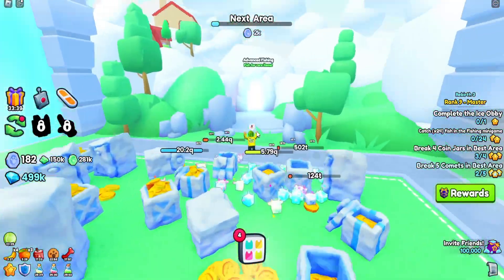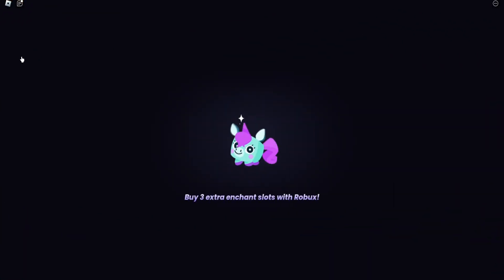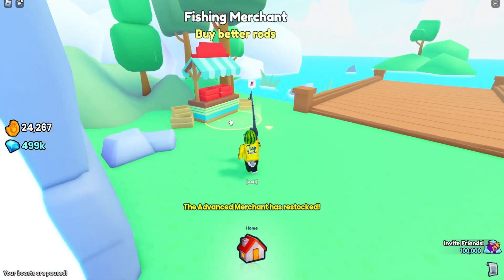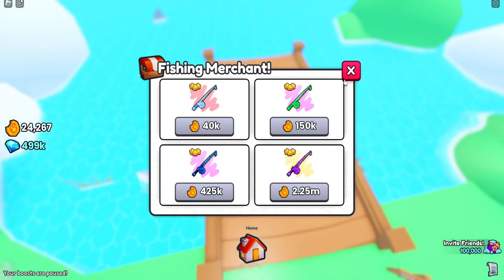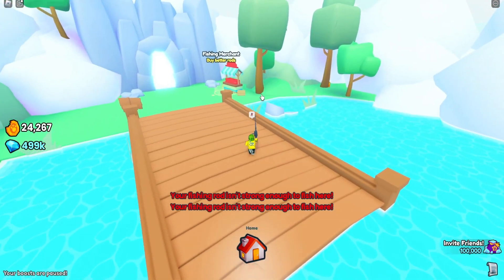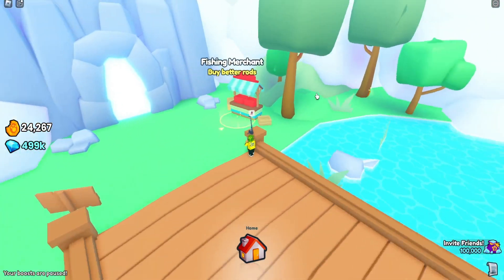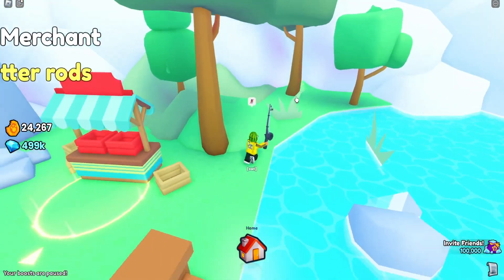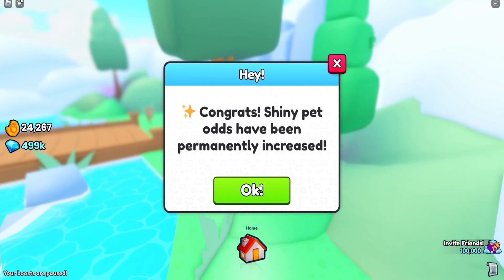Once you reach Area 92 you unlock the advanced fishing area. I haven't done too much fishing so I definitely won't get anything good from here. My fishing rod isn't even strong enough to fish here — but I do see a shiny relic over there. Shiny relic number 75!